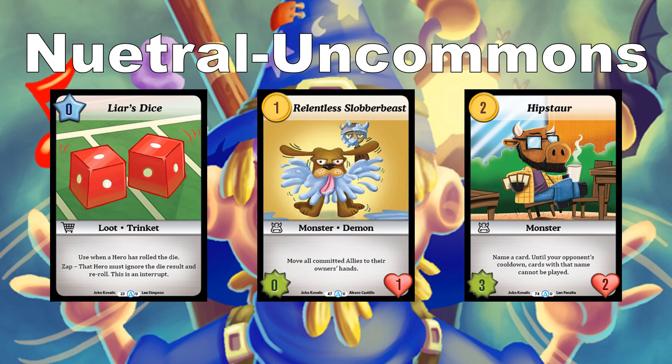The last Neutral Uncommon is Hip Star — 2 cost, 3 power, 2 toughness: name a card until your opponent's cooldown; cards with that name cannot be played. Use this mid to late game when you can see their highlight cards. In a limited format they'll likely only have one, maybe two of those cards, so you can look at their stack and just say you cannot play that card next turn. And paying 2 for a 3 power, 2 toughness is already a really good exchange.